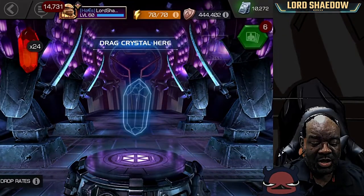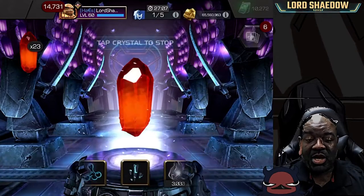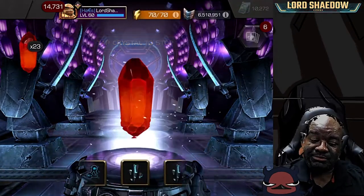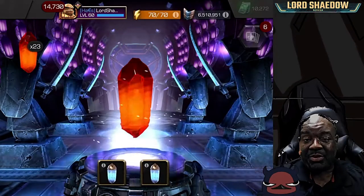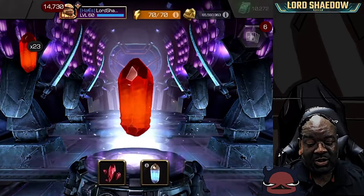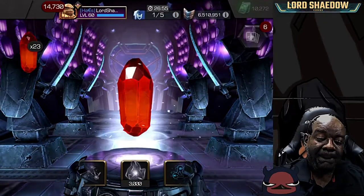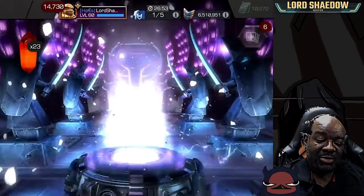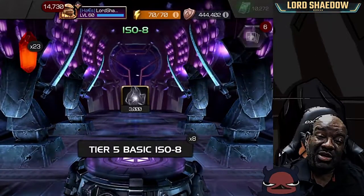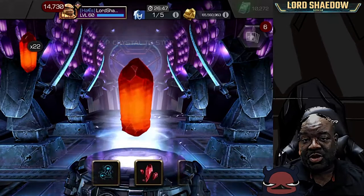If we only get 100 out of each of the six-star shards, we need to get six more of those and I will be very happy. If there's a bigger bundle of six-star shards, that'd be great. Nope, it's another ISO brick — that's going to be the most common out of these. Can't really complain because you're getting these pretty much for free.